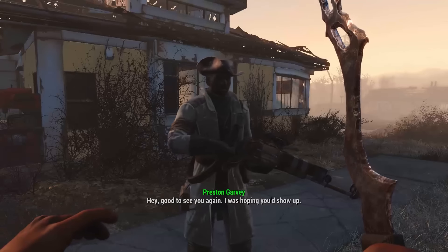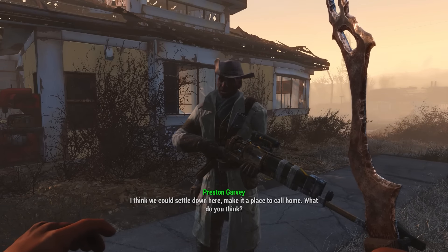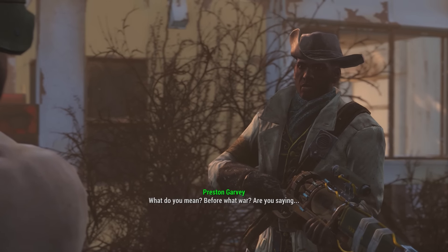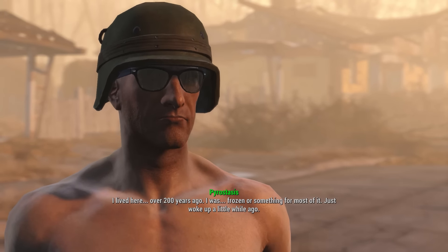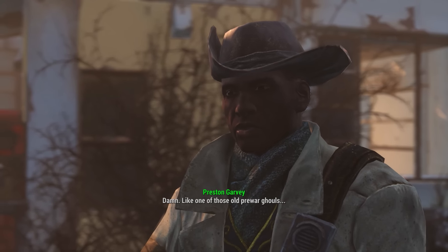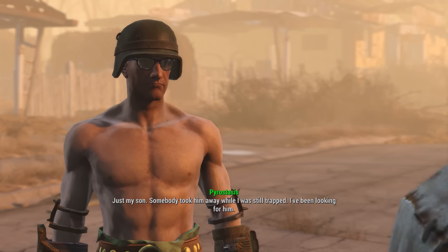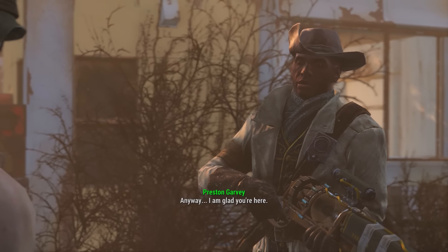Let's talk to Preston. Good to see you again — I was hoping you'd show up. I should have listened to Mama Murphy all along. Pretty nice place she's found for us. 'This is my place — settle down here, make it a place to call home.' I used to like living here before the war. I lived here over 200 years ago — I was frozen for most of it. 'Like one of those old pre-war ghouls, basically you were frozen.' Anybody else make it out? My son — somebody took him away while I was still trapped. I've been looking for him. I'm sorry, I hope you find him.